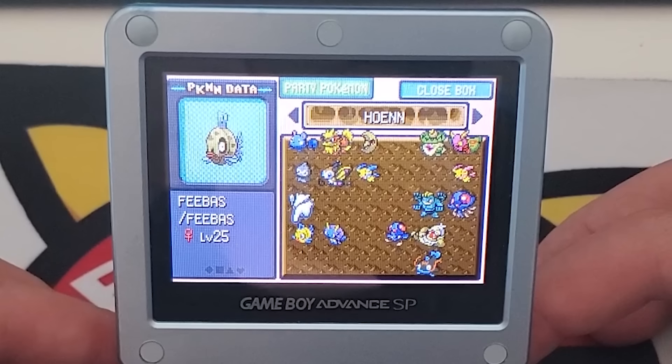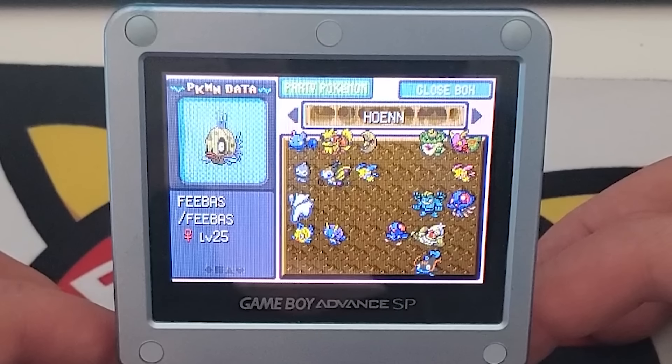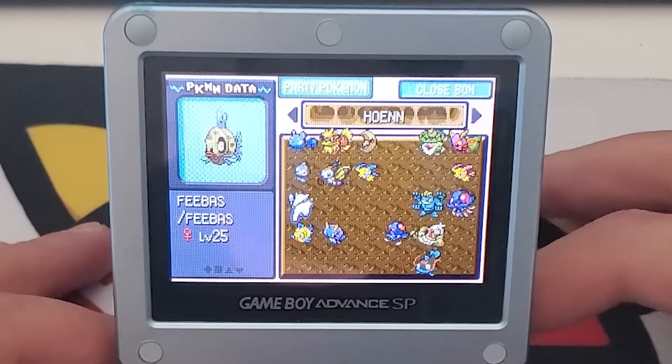Oh my god, Feebas! If you guys did not try catching a Feebas in Ruby, Sapphire, and Emerald, you don't know true terror. Finding a Feebas and getting a Milotic was nearly impossible. Feebas only spawned in about six tiles on Route 119 in the water — a huge area — so it was super hard to find, and even on the right tile it wasn't guaranteed. Then to evolve it, you had to feed it a bunch of PokéBlocks to max out its Beauty stat. That thing drove me crazy trying to get back in the day.